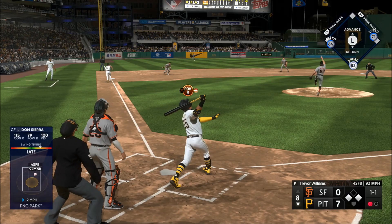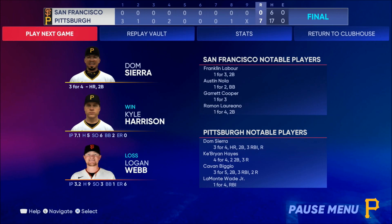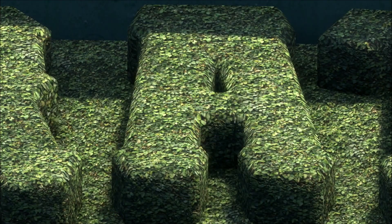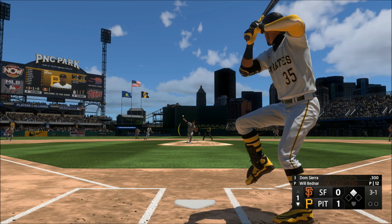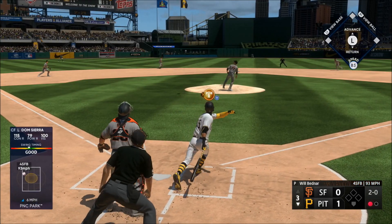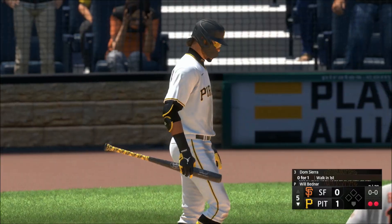Next pitch has popped up — makes it seven nothing. For Chris Singleton and our entire outstanding crew here at MLB The Show, hello baseball fans. Two of the best teams in the game square off — the San Francisco Giants going up against the Pirates. One out, bases empty — getting ahead in counts, he's been able to do that consistently and you see the results.